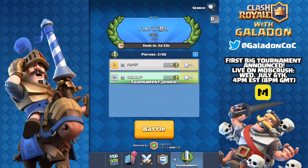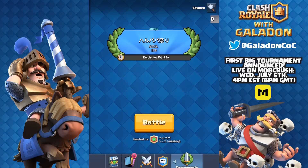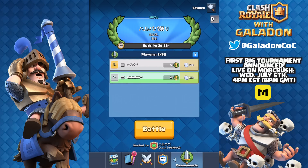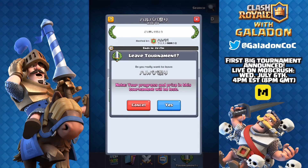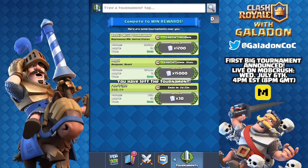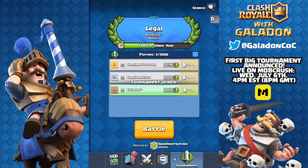You can search for a tournament, find it, and join it if it's open or if you have the password. Once joined, you'll see a battle button and can search for opponents within the tournament. You can only belong to one tournament at a time, but there is a leave button. If you leave, you won't be eligible to win a prize from that tournament.